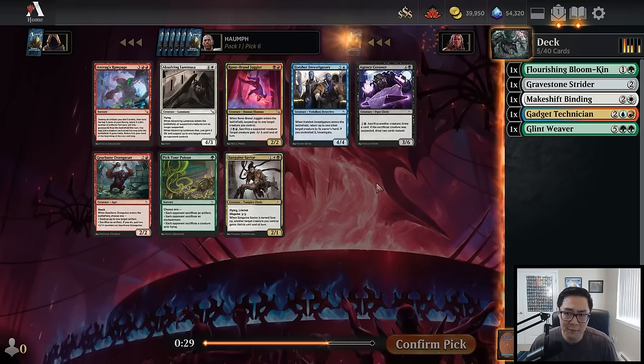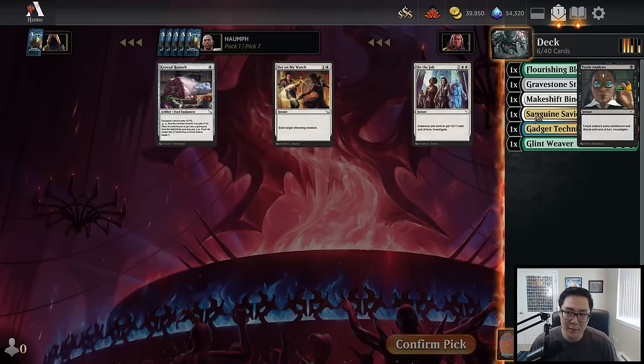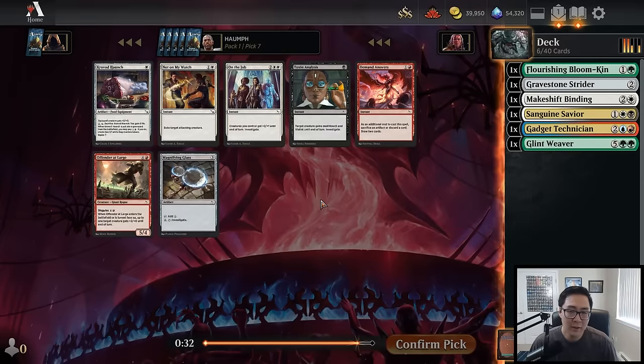This is a fairly weak pack — nothing green here. After Glint Weaver and Flourishing Bloomkin, the green has really been drying up. I've noticed people are drafting green a lot more recently; green and white are both colors that don't seem to be especially open. What do I take? It's not an Investigate — maybe it's the Sanguine Savior if I end up green-white.